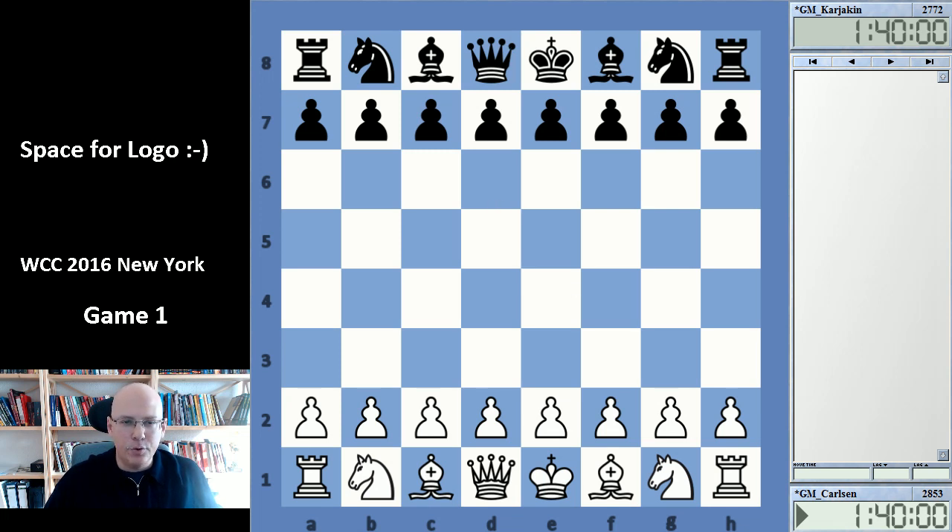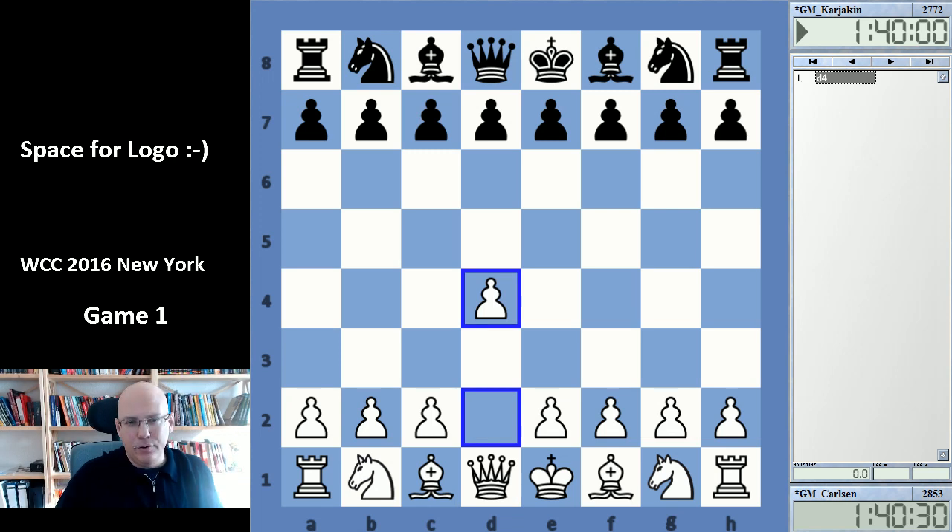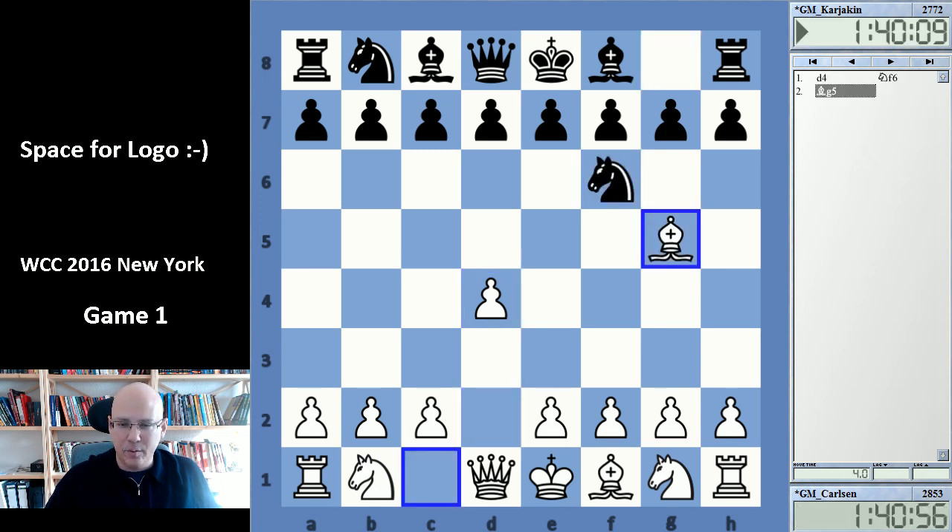Let's start with the first game. Carlsen played 1.d4. It's very difficult to predict openings with Carlsen. He plays basically everything and is kind of a moving target. He's very difficult to prepare against as you never know what's going to happen. He tends to play sidelines, and this is what happens here.